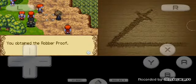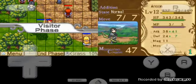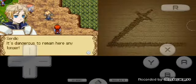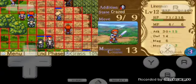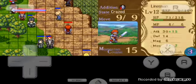Now you obtain the Robber Proof. Everything that has 'proof' behind it, you can evolve people with it — basically it's like getting them a better rank as a warrior, or whatever they are. Like some of the archers get a better archer class, I believe.